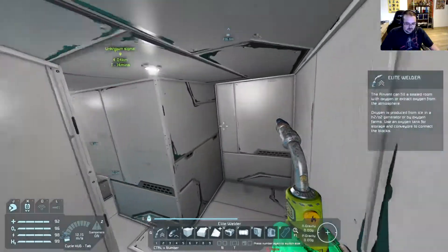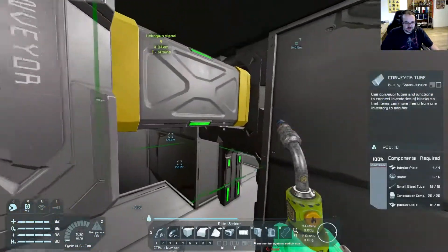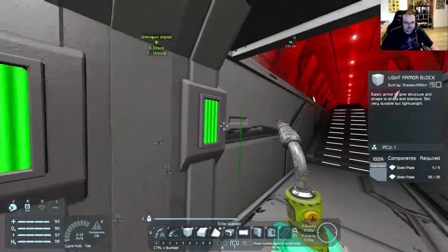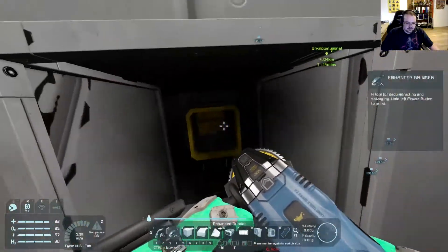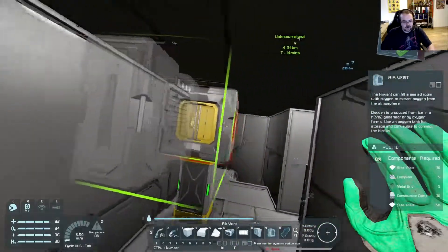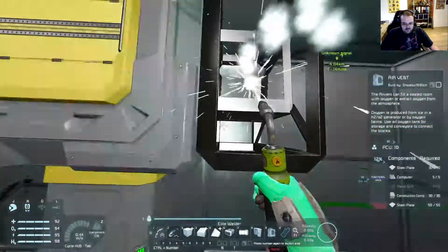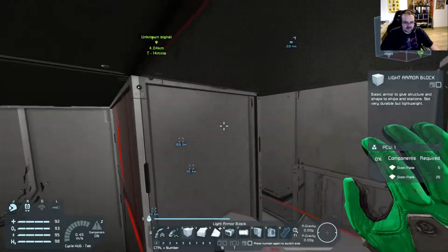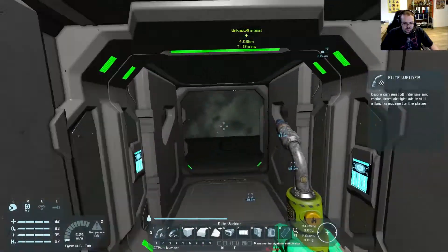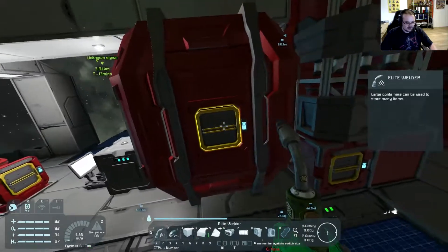There we have the air lock, so to speak. I don't think we need this one — because in here we have an air vent, we don't need to connect it over this way. So let's get rid of that, because that means we can actually put an air vent in here. I'm rethinking right now because I just figured out the thing I wanted to do doesn't work. So I need to rethink.